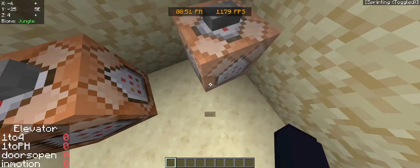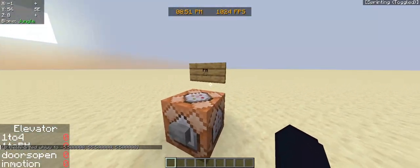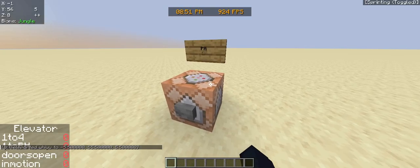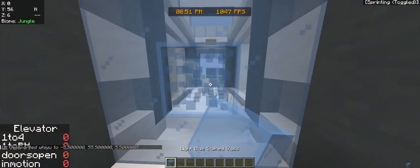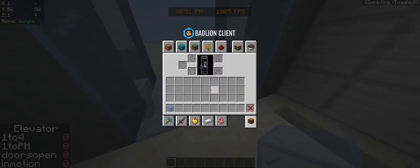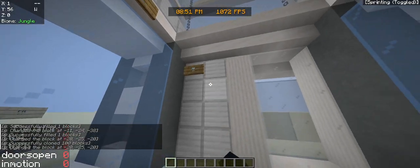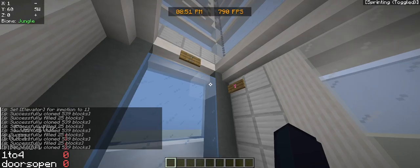We are going to test this out. This is my sign generator. I had to actually backtrack a couple versions because they removed the ability to make clickable signs in the game, so that sucks — but it's all good. Let's go in here and as you can see we have the button ready for us.